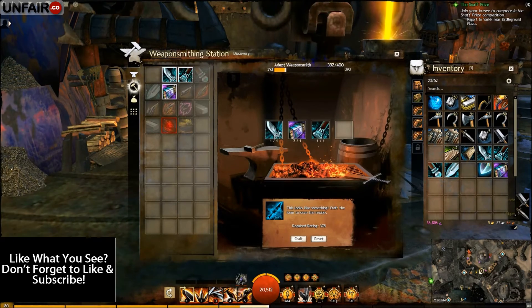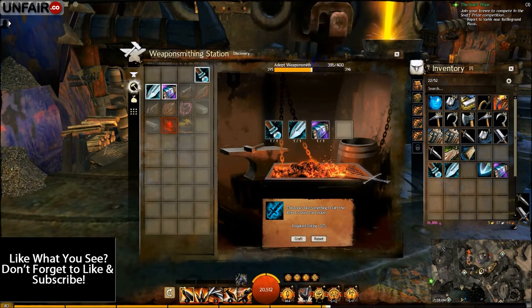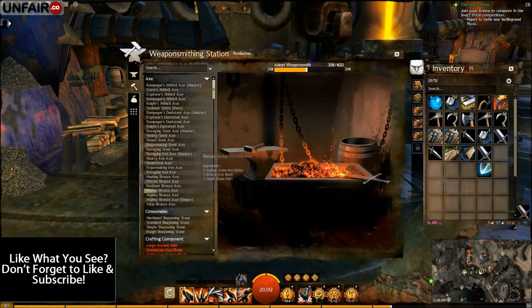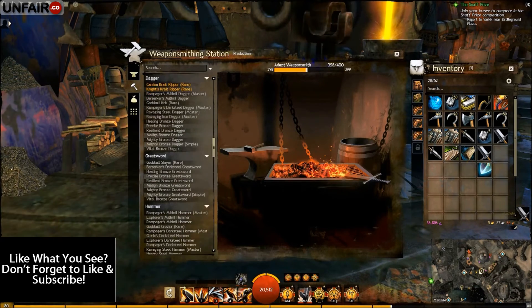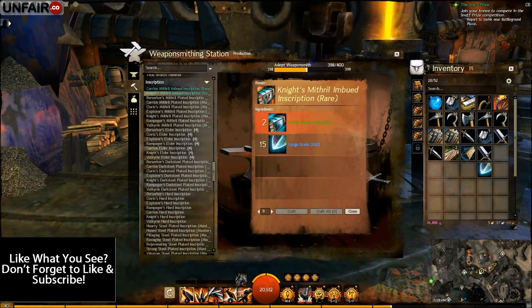88, 92, 95, one, three — oh, one short. Well if that happens to you and you have shitty luck like I do, you're gonna need to make one more inscription and one more item discovery.